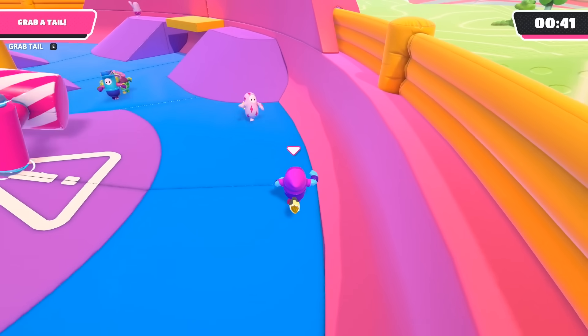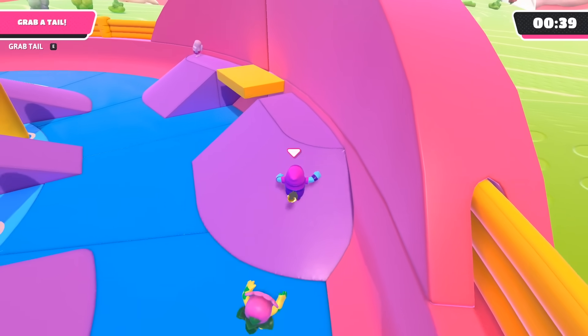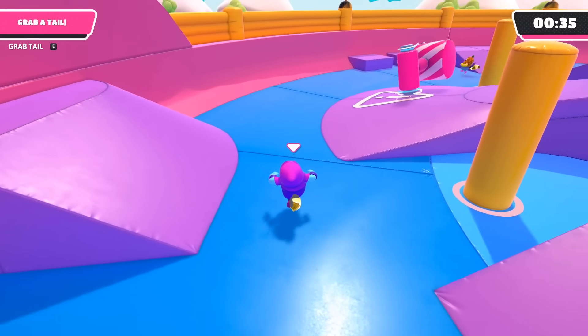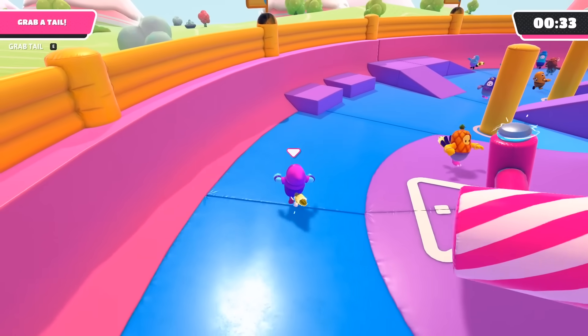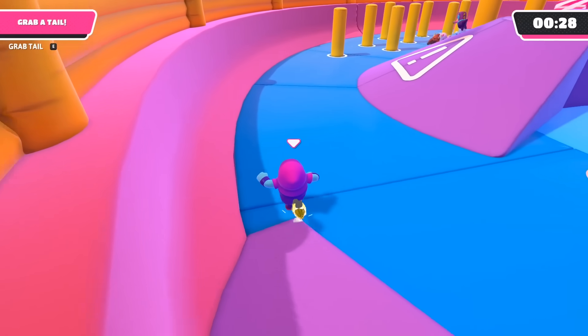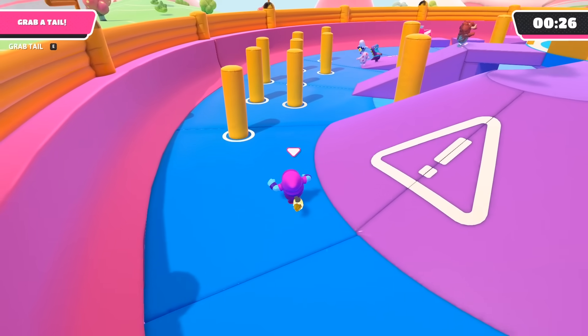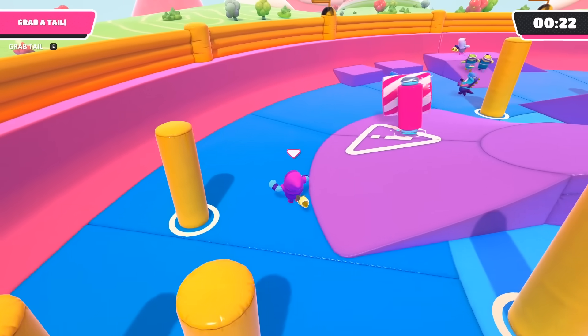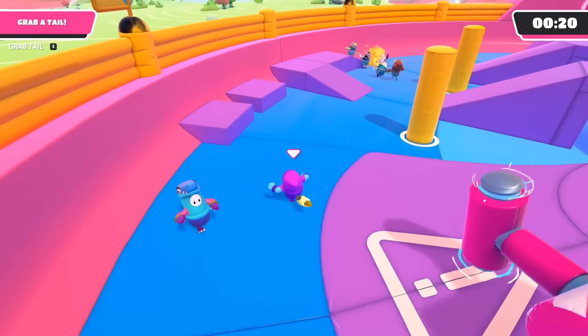Here's one of my favorite tricks to pull in Tail Tag. I run up this ramp on the outside, then when I reach the yellow platform, I run off and turn around. This usually buys me some time and space to get away from whoever's chasing me. So besides just running around the outside, if I ran into anyone going the opposite direction, I'd have to make it look like I was going one way, then change my direction right before they got to me so I could get around them.